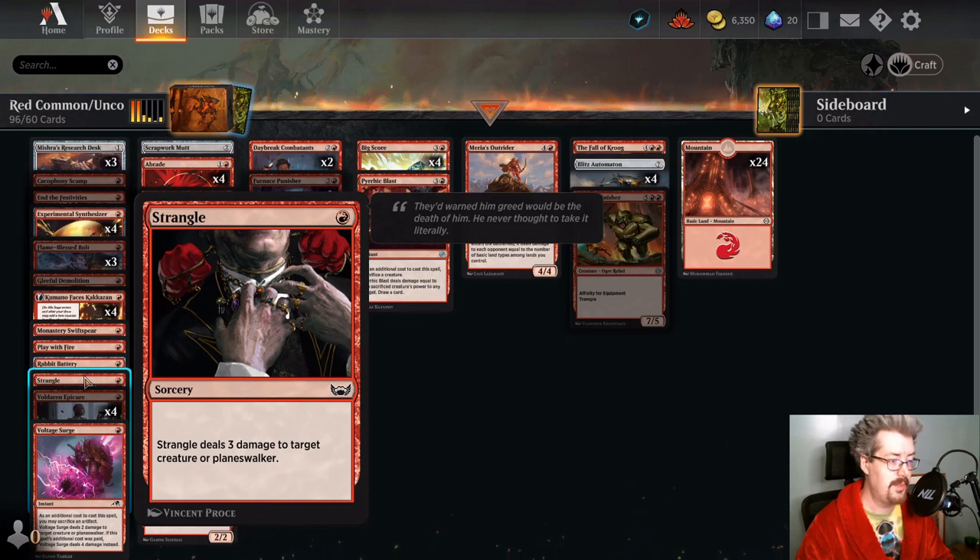Strangle — this is a powerful card for one mana. There are a lot of disadvantages to being a sorcery rather than an instant, but dealing three damage for one mana is very good at clearing out a blocker the opponent was probably relying on. I don't know that you want a full playset of Strangles, but it's a solid option that can also pressure a planeswalker — might take it off the board. Overall solid, worthy of consideration, but cannot go face and won't be of much use against a control deck.